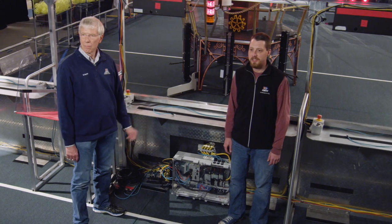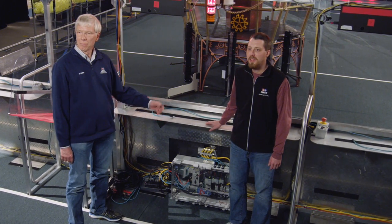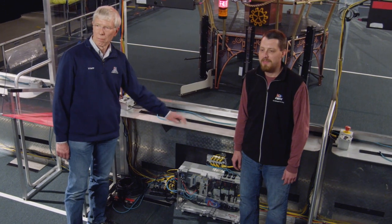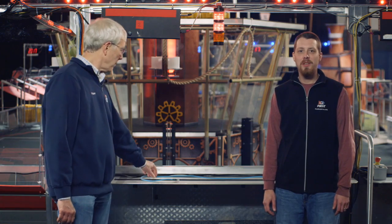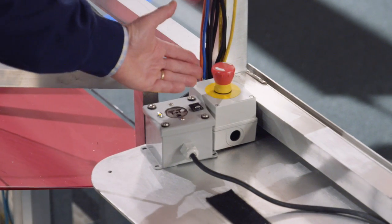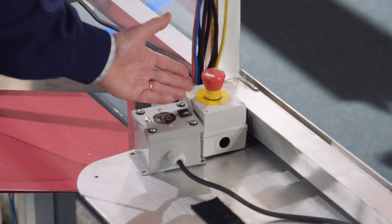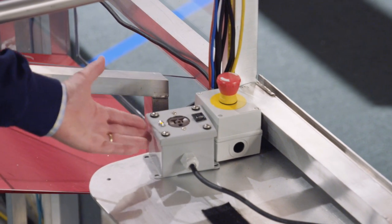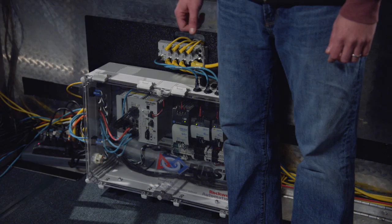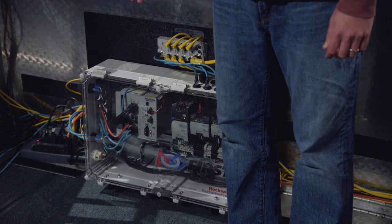Each player station has a shelf for an operator console. Note the strip of 2-inch-wide hook-and-loop tape, loop-side up. Each player station has an Ethernet cable which connects the operator console's computer to the field management system. The e-stop button on the shelf lets you disable your robot if necessary. There's an AC outlet for your operator console with a 2-amp fuse. If you find yourself in the middle player station, watch out for the equipment under the shelf.